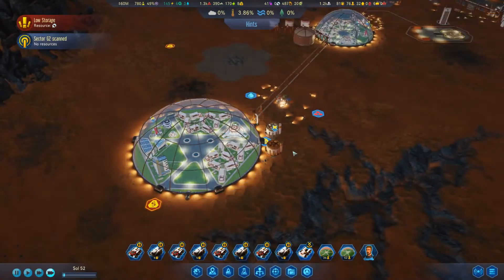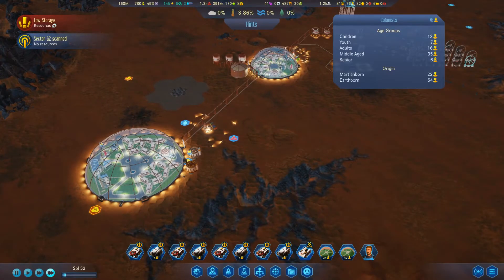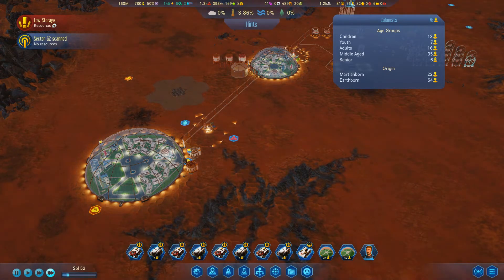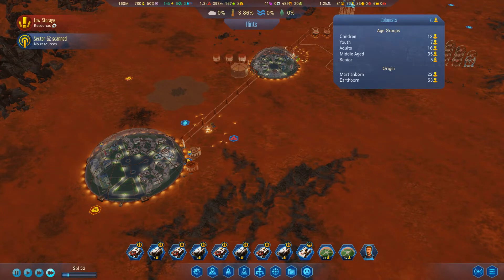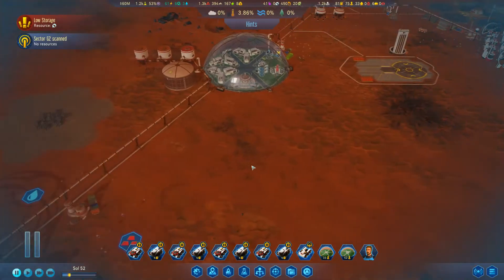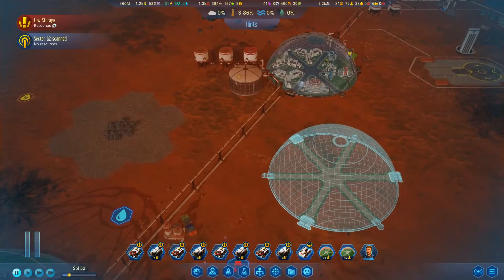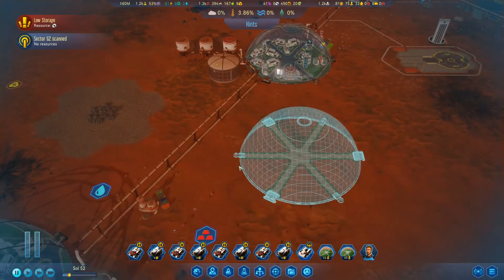We do have twelve children though - they're starting to have births. That's good! That also means we're gonna need a new dome soon, or we should really get a new dome for kids. Yeah, screw it, we're gonna put another dome going here. Let's connect you to this - also need power. Go to work my minions!